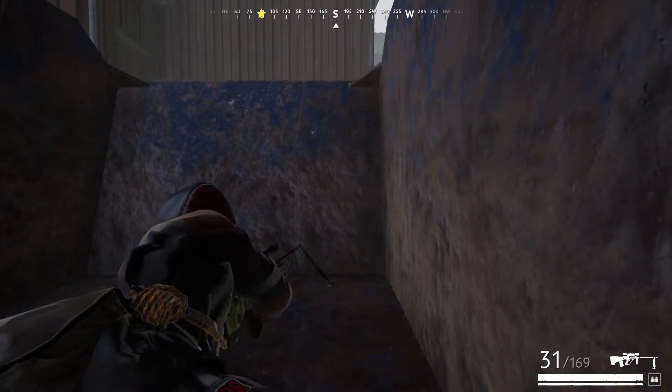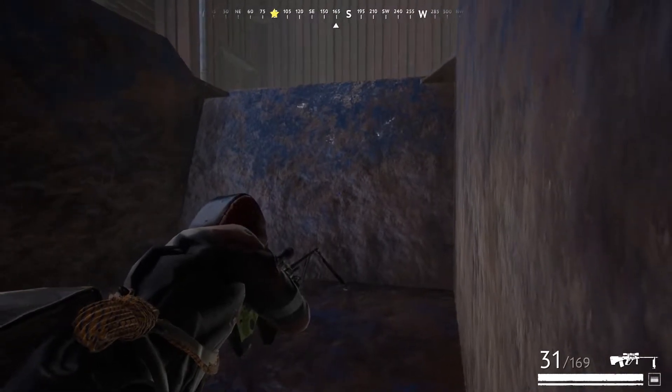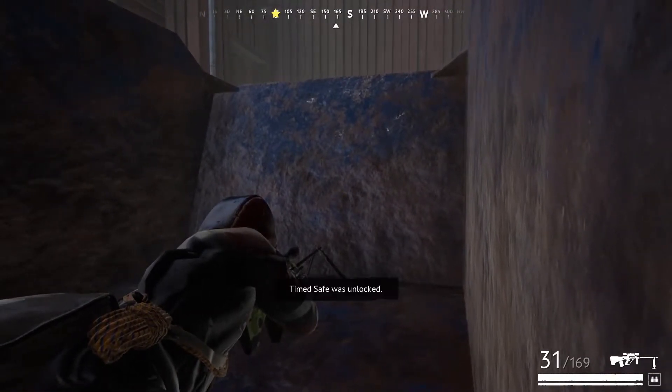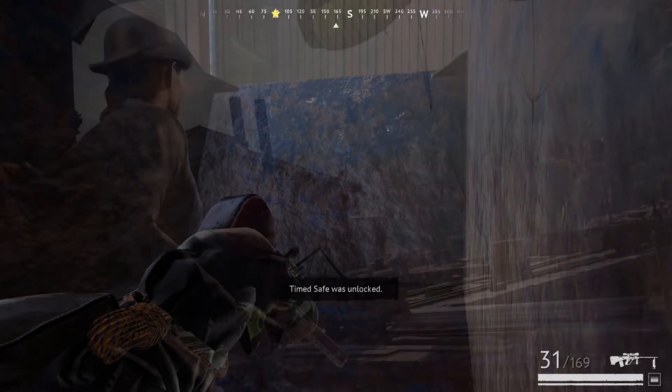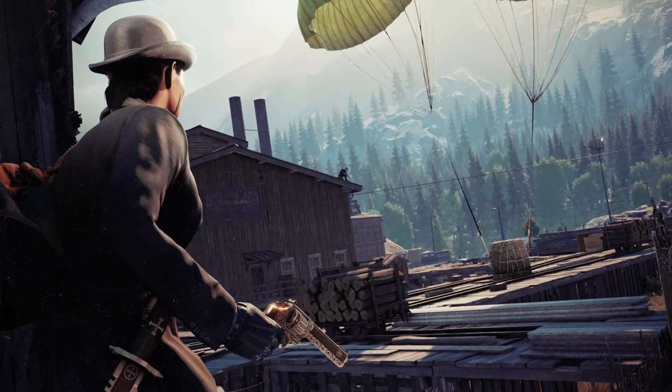The Morse code can be found in the top right hand corner of the sawmill buildings themselves, around the blue skip area. After a little bit of research, we found out the Morse code spells 'revenge'.